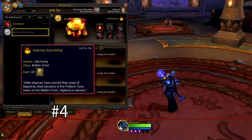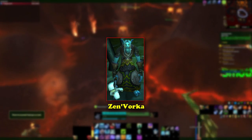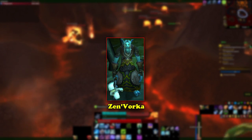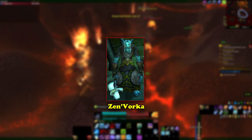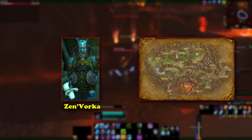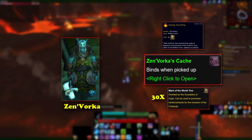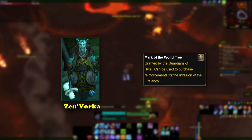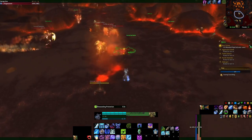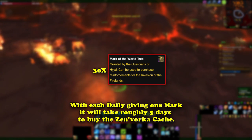At number 4, we have the Searing Scorchling pet, which can be obtained from a troll vendor in the Molten Front during the assault on the Firelands. To unlock Zen'Vorka, which is the vendor who sells the pet, the player must complete the initial assault phase of the Firelands questline, which itself requires doing most of the quests in the Mount Hyjal zone. Zen'Vorka sells Zen'Vorka's Cache for 30 Marks of the World Tree, which has a chance to drop the Searing Scorchling. Marks of the World Tree come from doing dailies associated with the Molten Front offensive, and getting 30 marks usually takes roughly 5 days of doing dailies.